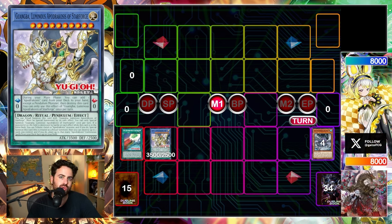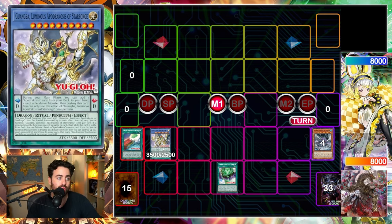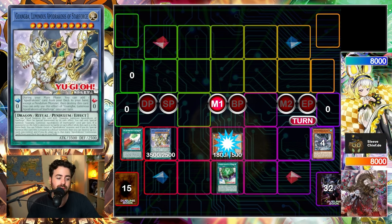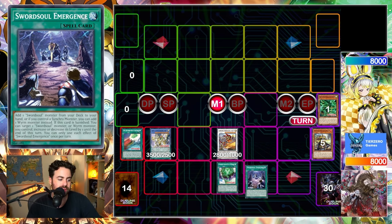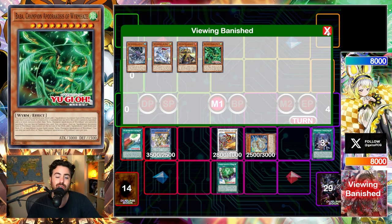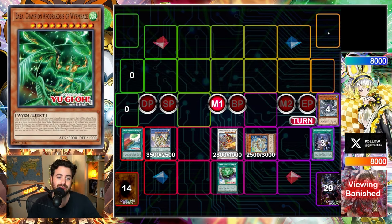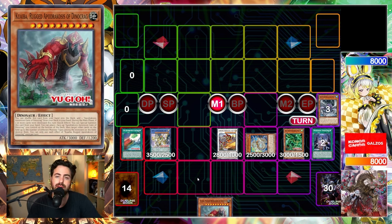Since a monster we control was destroyed, we trigger Guangba to tribute a level 10 monster and special summon it. Then optionally we destroy up to two monsters we control to place that many Ryuge continuous spells onto the field — even though the main appeal is that it acts as a Dimensional Fissure on your opponent's turn. We then activate True King because it was destroyed by Guangba's effect to special summon any worm from the deck — we summon Taia. We banish Baba to summon a token, go into Chizhou, chain two is Taia dumping Longyuan, and we add Emergence since we control a synchro to get any worm from the deck. We summon Protos.